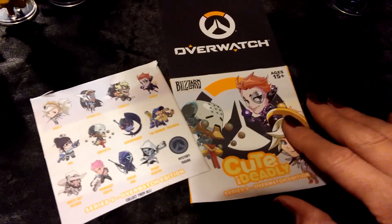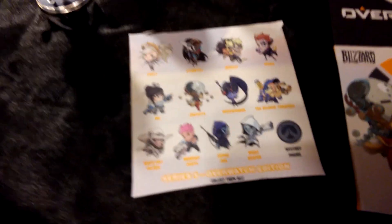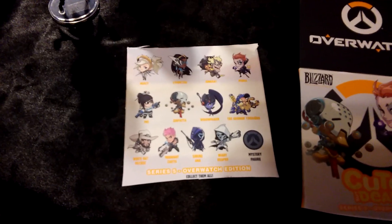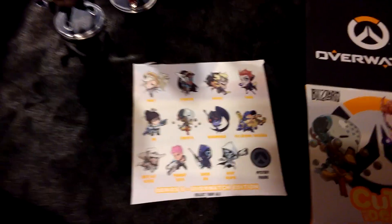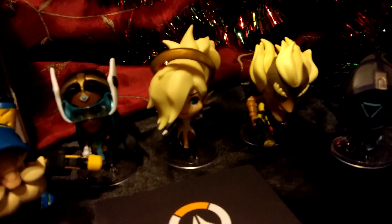This is Cute But Deadly Series 5 Overwatch Edition. These are the ones that you can get in the box. These are the ones that I have: Moira, Zenyatta, White Reaper, Torbjorn, Symmetra, Mercy, Junkrat, and Ana. These are all the figures I have from Series 5.